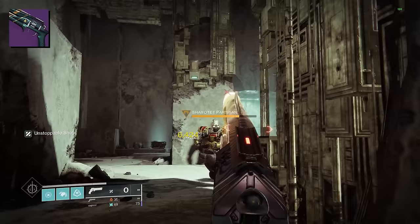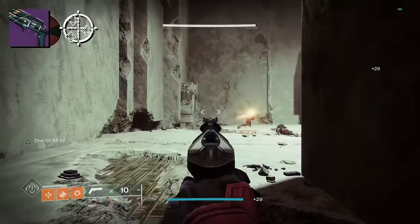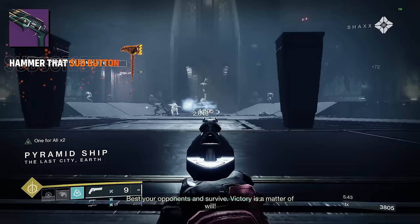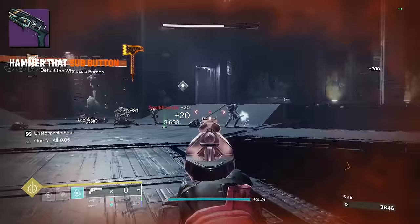Kinetic Tremors gives a DPS value of 22,795 and total damage of 108,666. Looking at One for All, this gives a crit value of 8,672 with a DPS of 21,830 and total damage of 104,064. Now, Kinetic Tremors can be situational — what if the target moves out of the AoE damage range and the damage starts to fall off? You're right, and we are giving you best case scenarios.